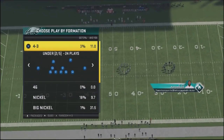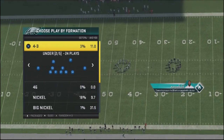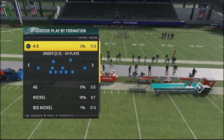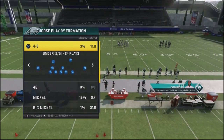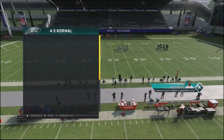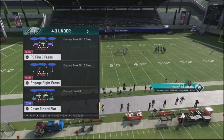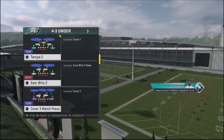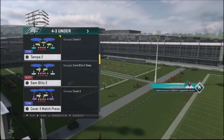Back into the 43 defense, looking at a defensive set which is going to be the 43 Under. This is a defense that ran a lot on previous Maddens, and a lot of the setups are still pretty much the same. I'm going to take a look at essentially a defensive setup out of the cover two — it's going to be the Sam Blitz cover two.